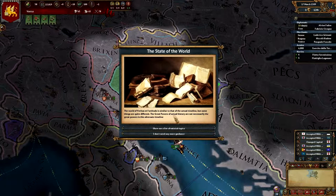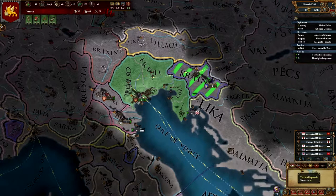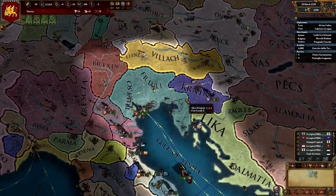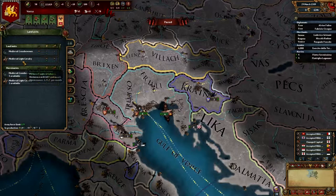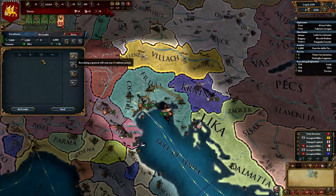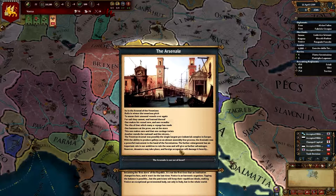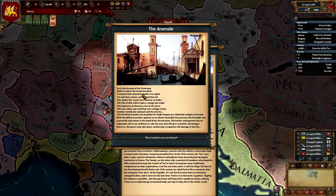We can't offer alliances just yet. Our first objective will be to take Carniola - it's a simple target. Let's increase our army to at least maximum capacity, move the army out, and give it a military leader. We got two leader options - both kind of mediocre - but let's take the Arsenal one: the Arsenal gives us reduced trade ship and galley costs, which is very nice.